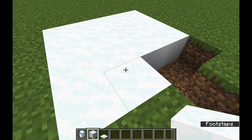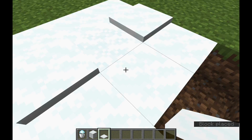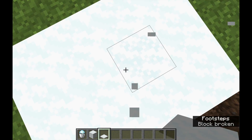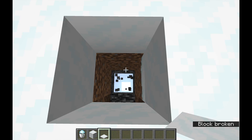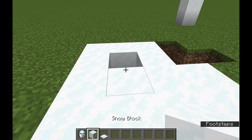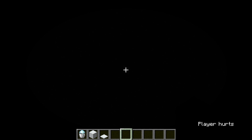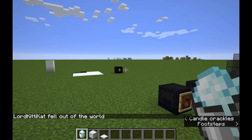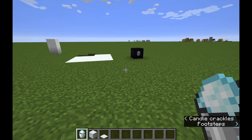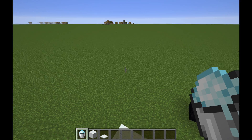You can create a secret base like this, and put a snow layer on top so nobody will know. Another thing you can do is place powder snow here, and someone walking along having a nice day suddenly falls right through it. Lord Kitty Cat fell out of the world — so you can make traps like that. In survival it would probably mean falling into lava.